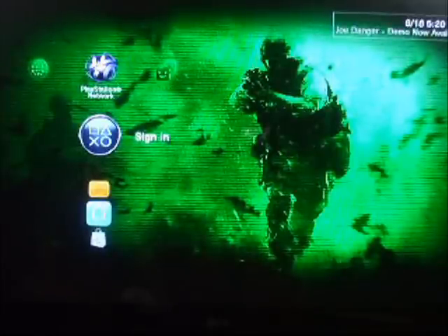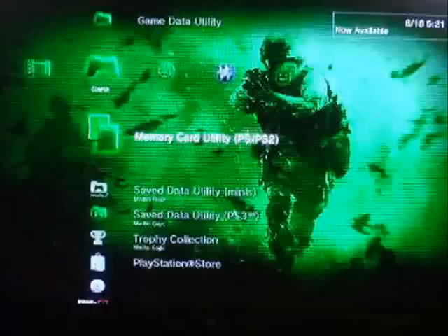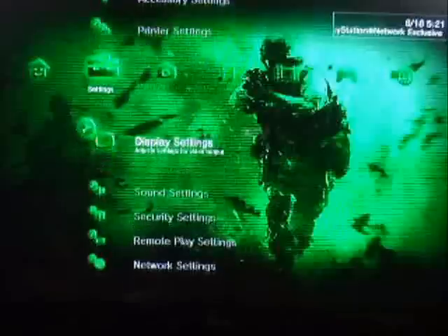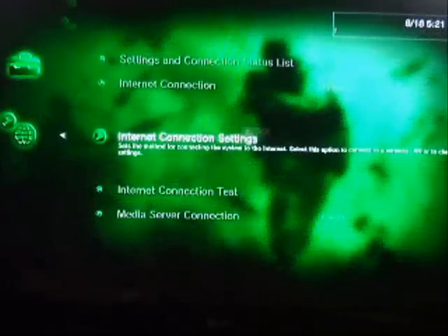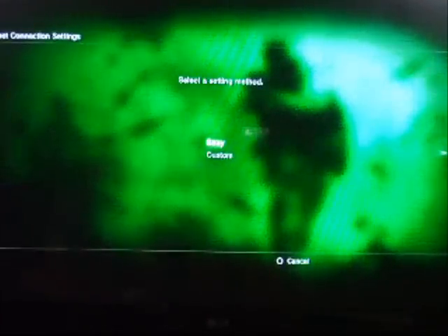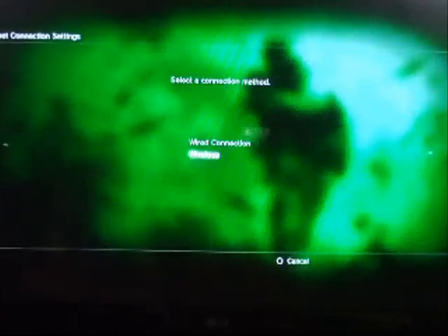Here I'm going to show you how to fix it. All you have to do is go to your Settings bar, go down to Network Settings, then Internet Connection Settings, and press OK. Instead of pressing Easy, press Custom.